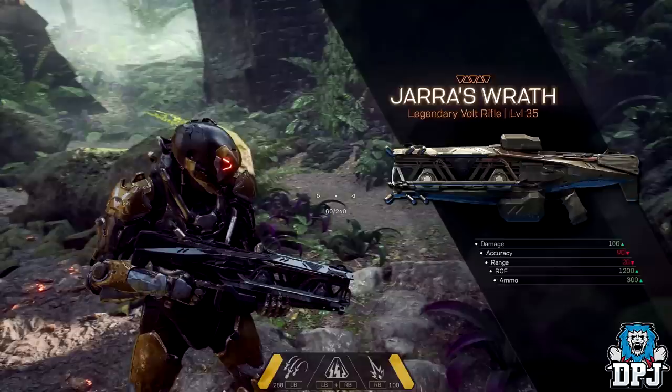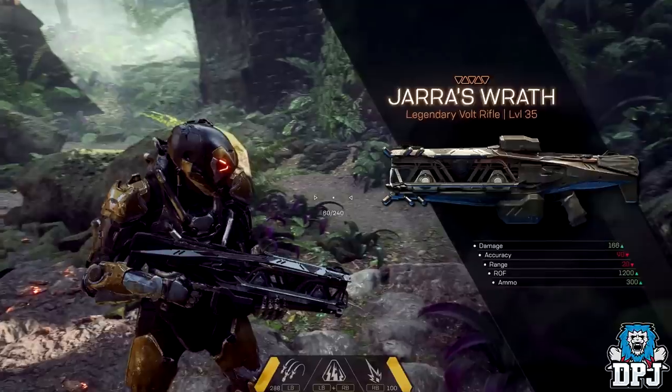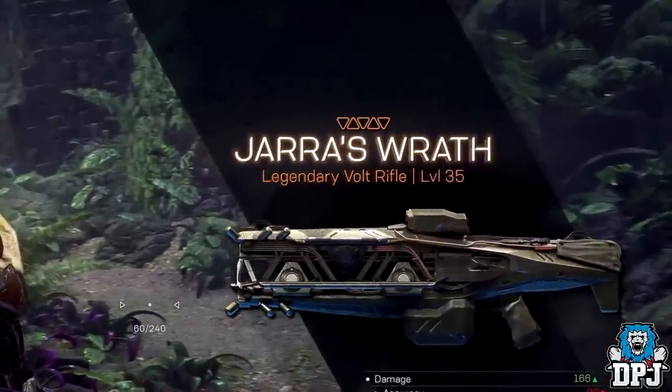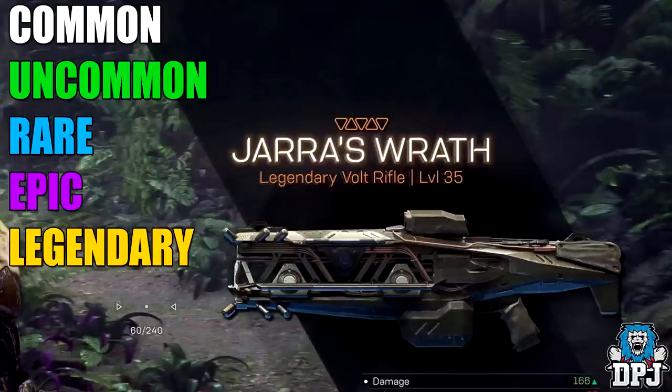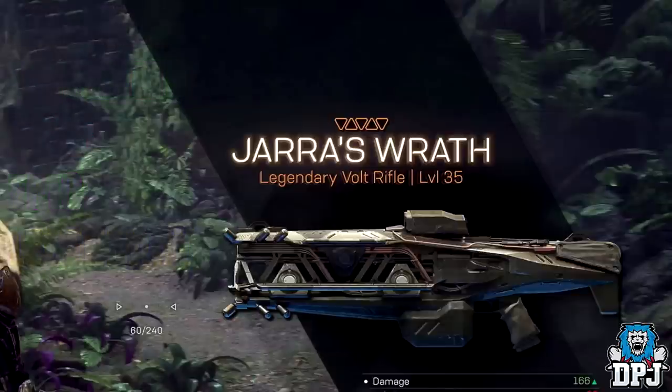Another thing to mention is the weapon's rarity — it states it's legendary, which I think may be the top rarity in this game. The colour code for this legendary weapon is a kind of orangey colour. Notice the five triangles above the weapon's name, which also match the colour of the rarity. These five triangles may represent five rarity tiers in Anthem: Common, Uncommon, Rare, Epic, and Legendary. I could be wrong and it could just be a coincidence, but I do have that feeling.